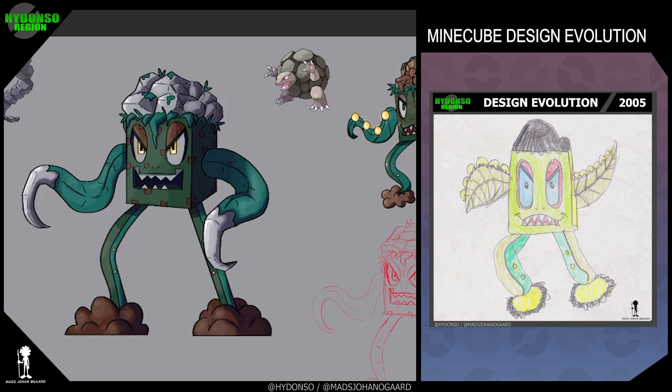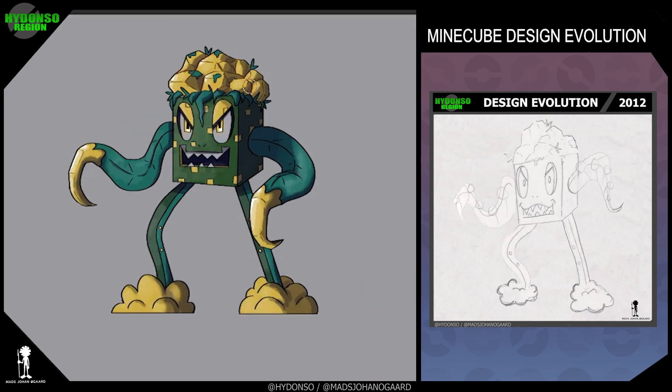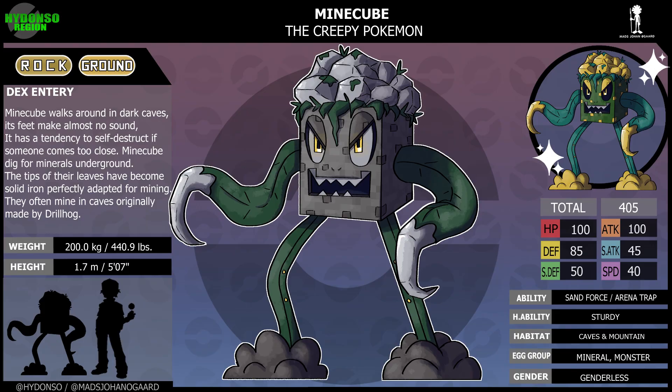Minecube, the creepy Pokemon. Rock, ground type. Ability: Sand Force and Arena Trap. Hidden ability: Sturdy. Habitat: caves and mountains. Dex entry: Minecube walks around in caves — its feet make almost no sound. It has a tendency to self-destruct if someone comes too close. Minecube digs for minerals underground. The tips of its leaves have become solid iron, perfectly adapted for mining. They often mine in caves originally made by Drillhog. I hope you like Minecube as much as I do, and if not maybe you'll like its evolution more.